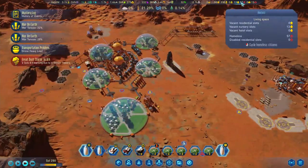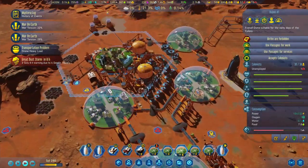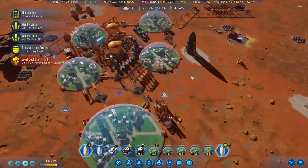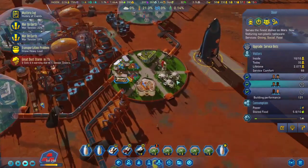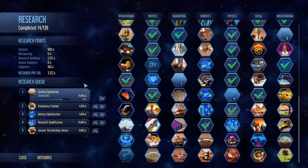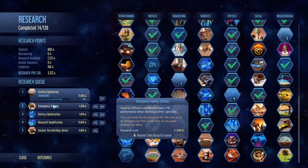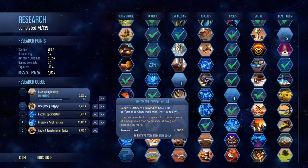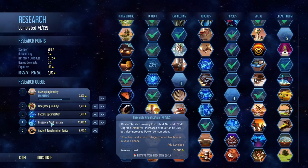We've got a lot of homeless people - let's see what's going on. There aren't too many kids over there. Let's have a look at the research queue. We've got gravity engineering going so we can build some bigger domes, emergency training so security officers and medics have plus 10 performance in their specialty, battery optimization, and research amplification as well.